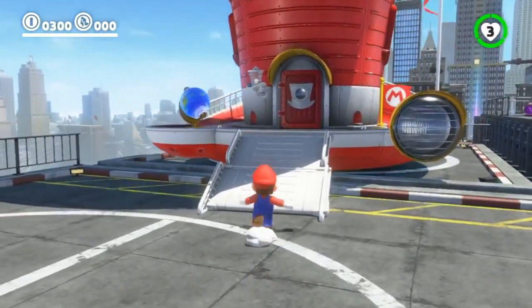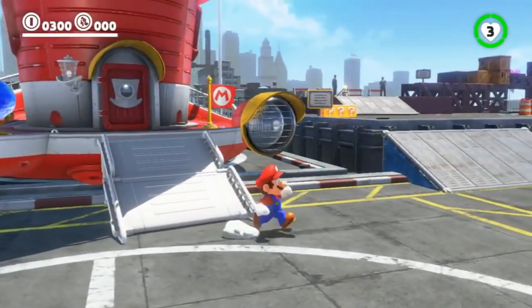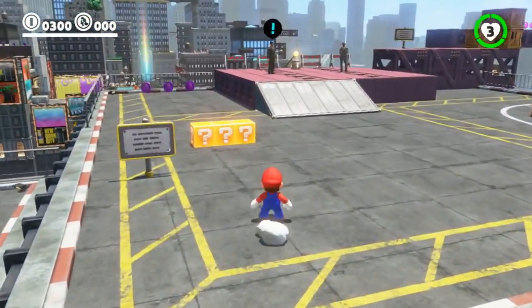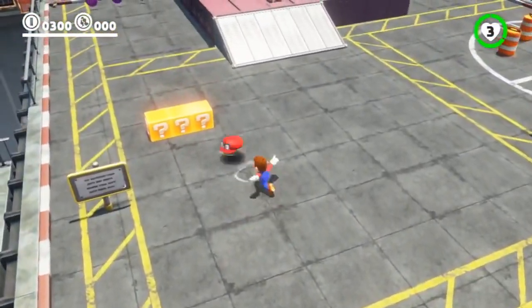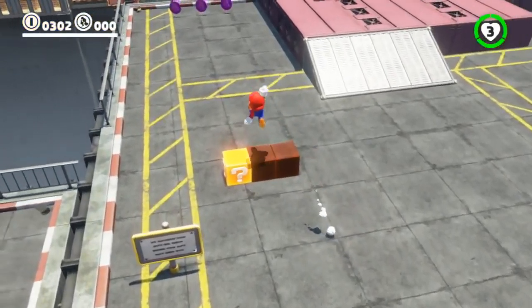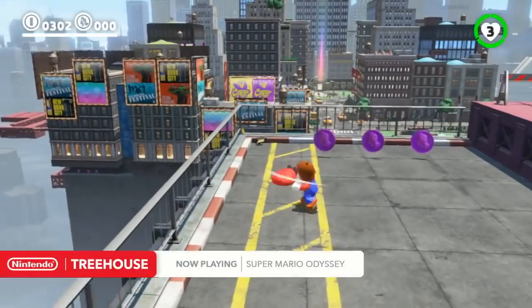Mario uses to travel the world and it's powered by these power moons, so you keep needing additional thresholds of them to get on to the next kingdom. Just to show off a little bit of the new moves — obviously there's the hat throw, you can make it stay in place which is sometimes valuable, it can grab things for you.